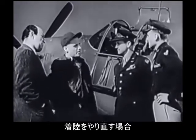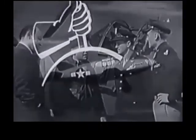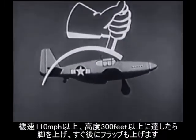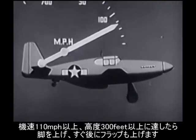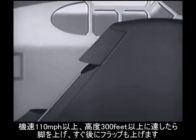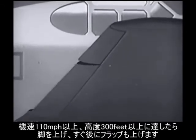If at the last moment you decide not to make a landing, ease the throttle open, and when you reach an airspeed of about 110 and an altitude of about 300 feet, raise the flaps by degree, a notch at a time, after raising the landing gear.